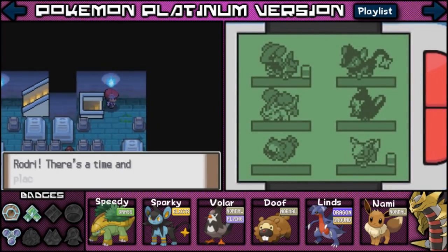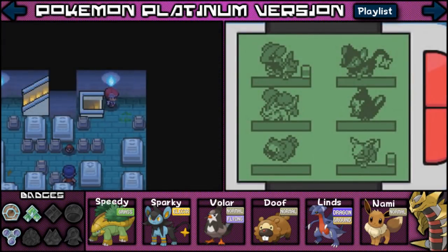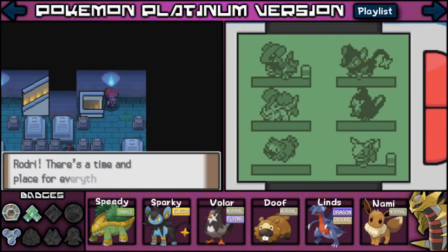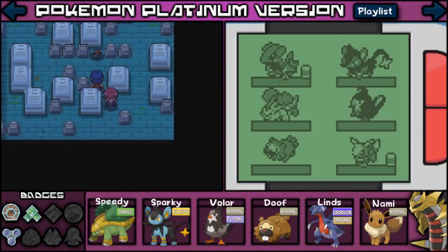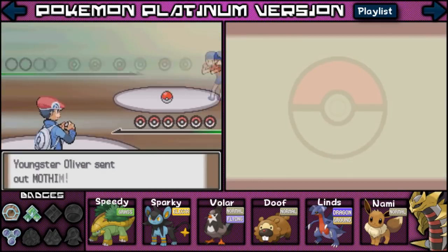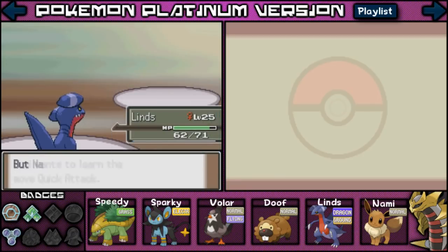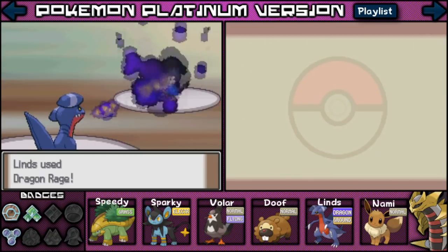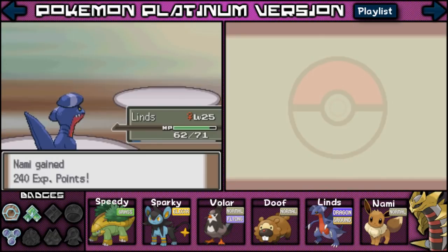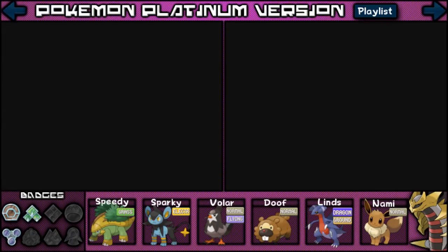I don't know exactly what is in this tower, but I do know that we have to make our way to the top. I'm going to go ahead and throw up another Repel. There's gonna be a bunch of random battles here, it looks like, so let's just go through them. That was quite a good one.